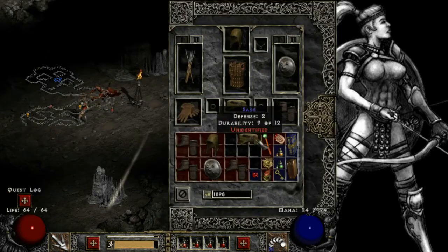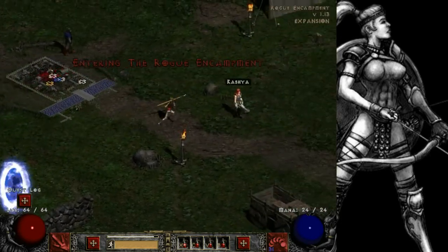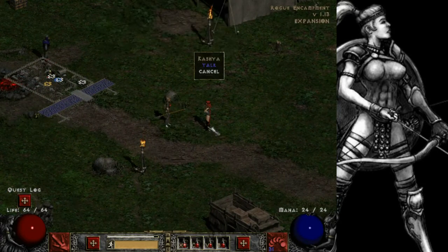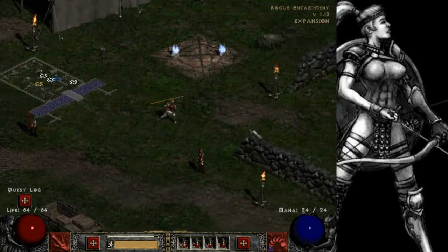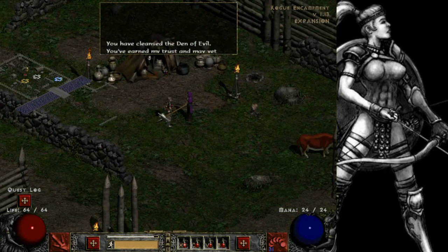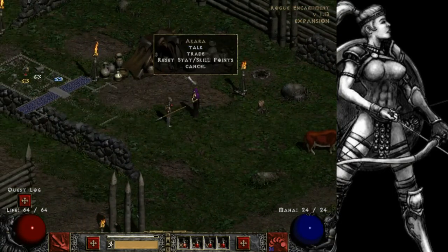You can just head back to town with all the items you've found and talk to Akara. She basically says thank you and she will also allow you to reset your stats and skills after you complete this quest. I am not going to do that right now because I have no need to, but what we are going to do is identify all the stuff we've acquired.